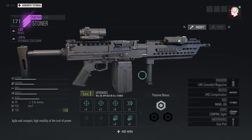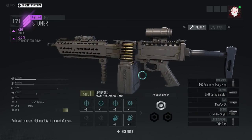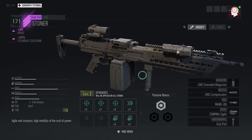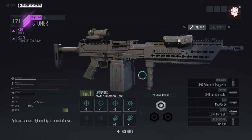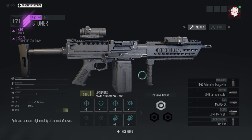Today I'm going to show you how to get the secret Stoner blueprint. This blueprint is different from other blueprints since you don't have to go to a behemoth and sneak by him, or enter a sentinel or wolves camp to pick it up. This blueprint is obtained through a sequence of steps, and in this video I'll show you how to get it.